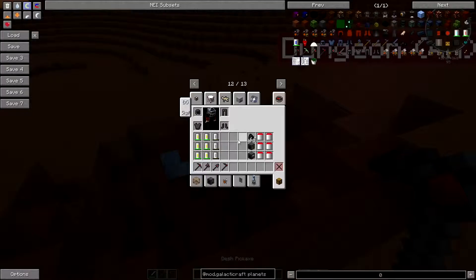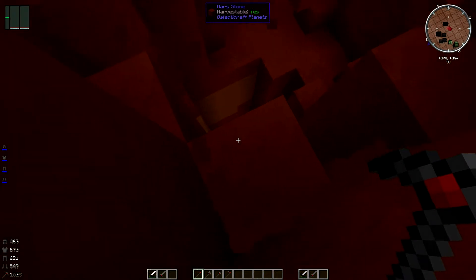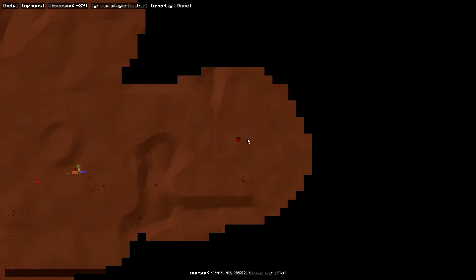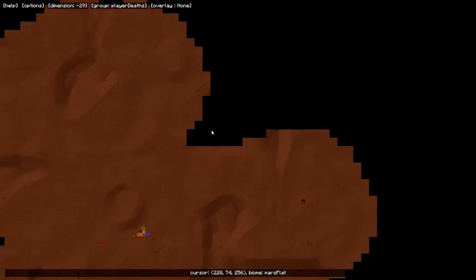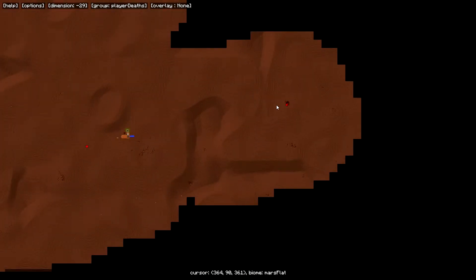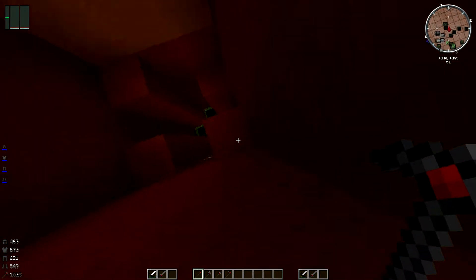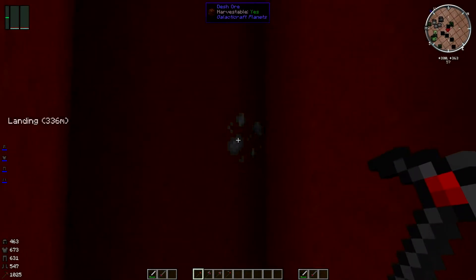Today we're going to be going into this wonderful looking dungeon. As usual, it's quite easy to find on your map — it's a little bit of a dark hole just sat there. So go driving around until you find a dark hole. And you're going to drop down into this. Be careful — look, there's Dash! That's how you find Dash.